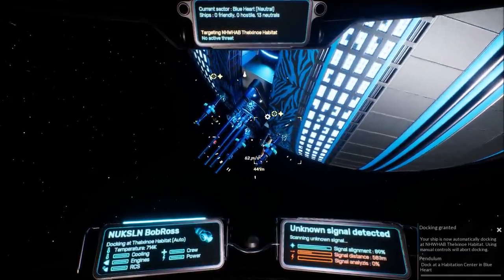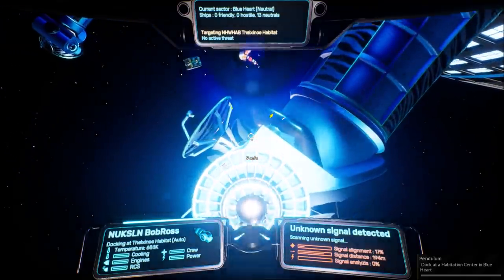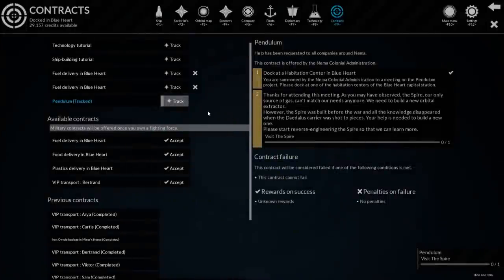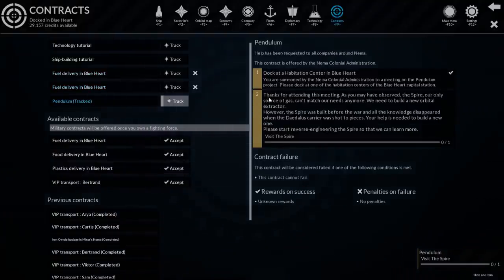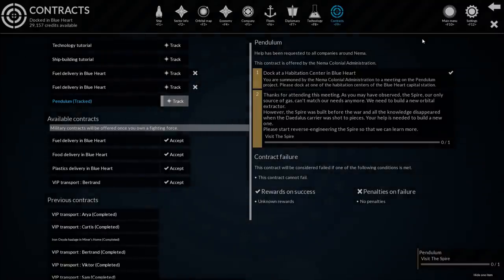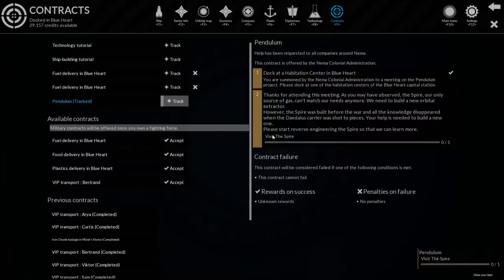I'm really eager to get a new ship because I want to see shooty things - there are pirates out there. I think there are bounties in the game as well. There's also a thing called artifacts - I'll show the rest of the menus in just a minute. Now the Pendulum mission: 'As you may observe, the spire, our only source of gas, can't match the needs anymore. We need to build a new orbital extractor. However, the spire was built before the war, and the knowledge disappeared when the Daedalus carrier was shot to pieces.' So the Daedalus was the colony ship that flew here. Bad things happened, people started flying back, it got destroyed, and we're just left here alone now. 'Your help is needed - please start reverse engineering the spire.' So go visit the spire. Gotcha. But first, I've got to go sell some fuel.